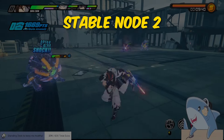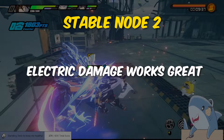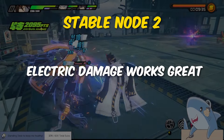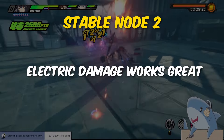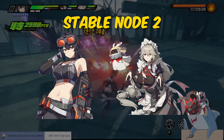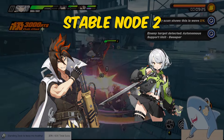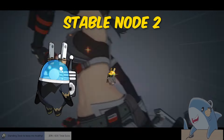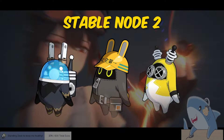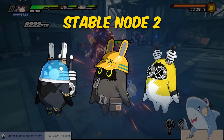Stable node two has robotic enemies, making electric and ether damage a strong choice here. This node buffs electric anomaly buildup and shock damage, so it makes using electric agents even better. If you have Grace or Rina, this should be a cakewalk, but even Anton and Anby really put in work here. As for bang boos, Plug Boo, Safety, and Electra Boo are great, but you can just punch your way through this node if you don't have any electric agents built.